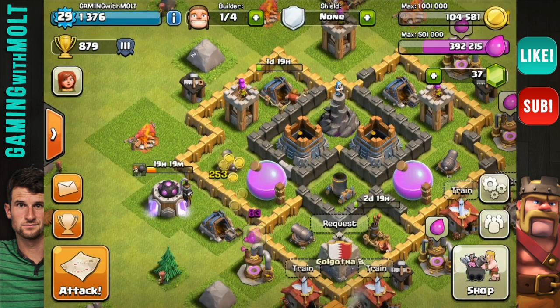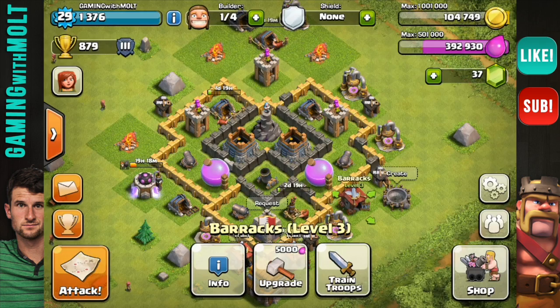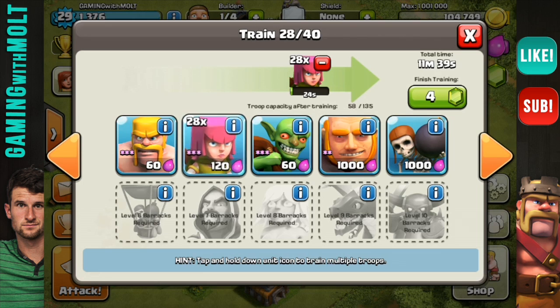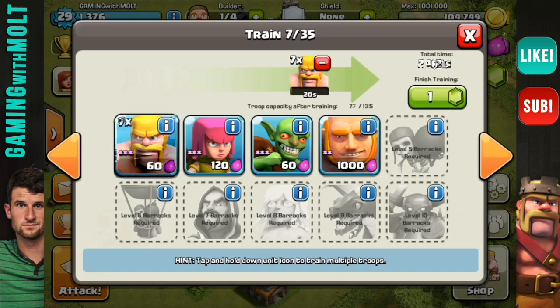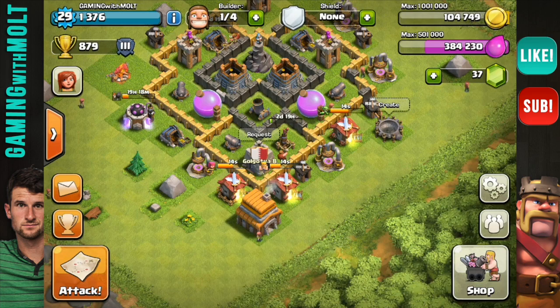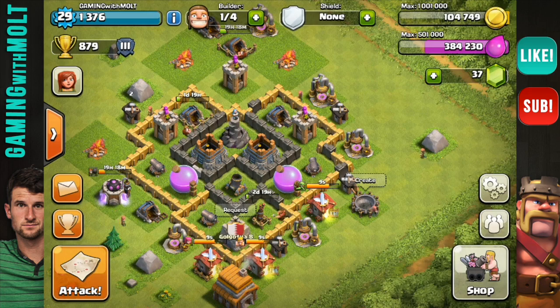I just wanted to introduce you guys to this new series. It should be starting at Town Hall 6 very shortly. I wanted to show you guys my Town Hall 5 base — it is the heart design. I made it myself. Since I didn't have too many walls or too many defenses it didn't take me that long, so I didn't even have to use Clash of Clans Builder. We are going to continue saving up and upgrade the Town Hall very shortly.